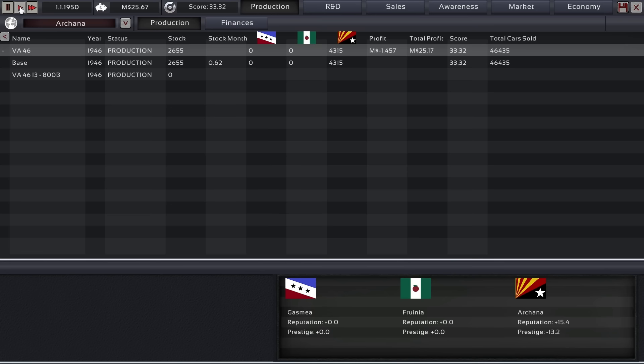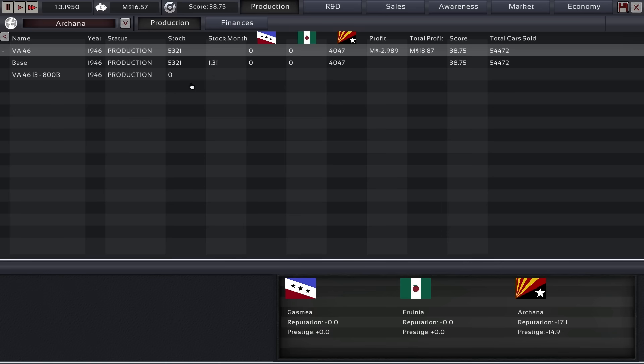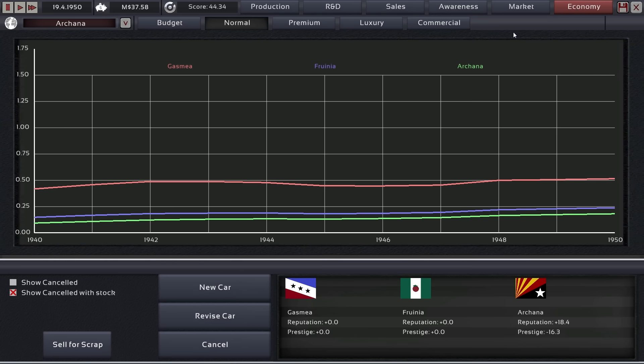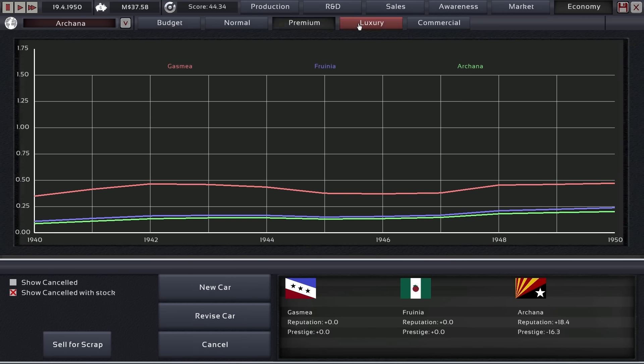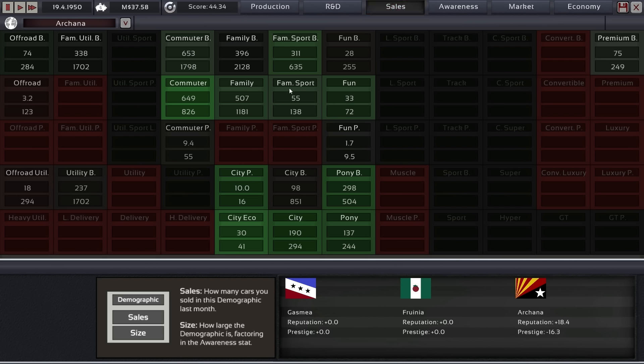From there we are going to design the next car in our lineup. Now we're building up quite a bit of stock — what's going on? What is the economy doing? It's still going well. But what are our sales doing? These budget segments don't really like us anymore.